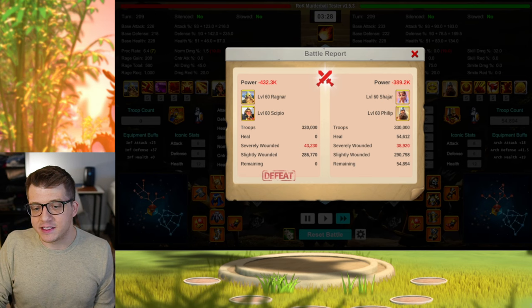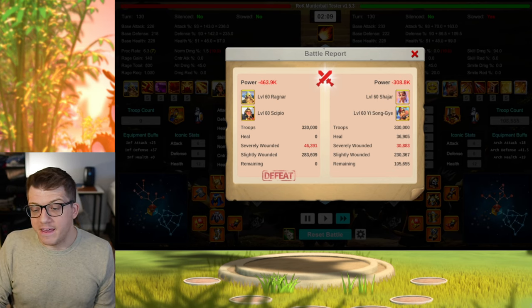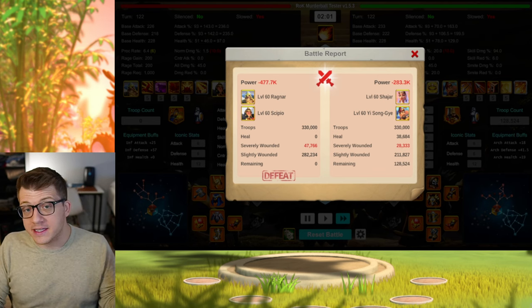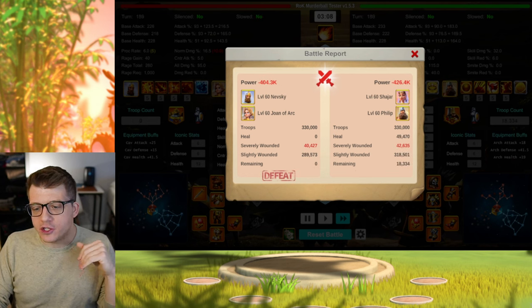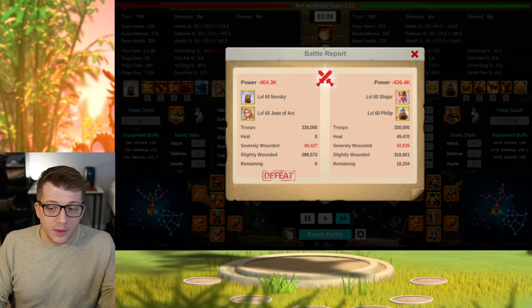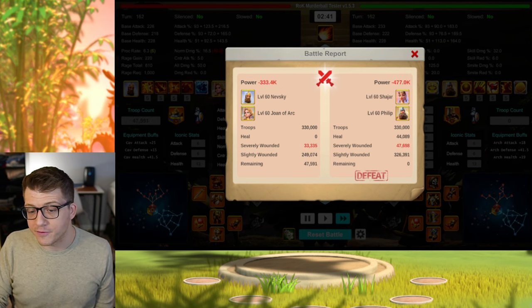Testing Shazhar Philip against Ragnar CPO: 55K remaining, 69K remaining, 76K remaining, 16K remaining, and 53K remaining for Shazhar Philip — another clean sweep. But with YSG in there: 105K, 62K, 67K, 85K, and 128K remaining — Shazhar YSG is the better play against infantry. Testing Shazhar Philip against Nevsky Joan: losses with 89K remaining for Nevsky Joan, then a technical win but with more sev wounds, then more losses with 60K and 47.5K remaining for Nevsky Joan. Nevsky Joan claps the Shazhar Philip across the board.